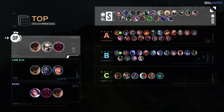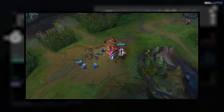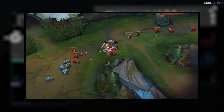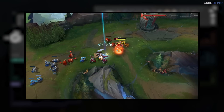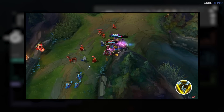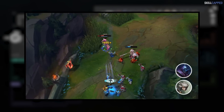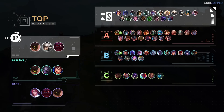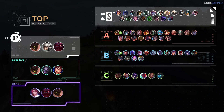Renekton is the only top laner with direct changes this patch. OP tier for top lane will be comprised of Malphite, Camille, and Ornn. We're also giving Akali a push out of C tier as she's receiving a Q buff we'll cover in mid lane. Trinity Force users are the ones to watch in 13.11 — this is why Camille has been bumped up and Jax could be argued for OP tier as well. Top 3 low elo recommendations are Malphite, Mundo, and Garen. Highest ban priority for top lane: Fiora, Ornn, and Malphite.